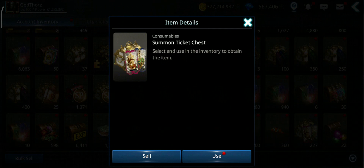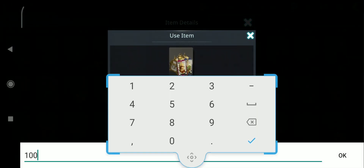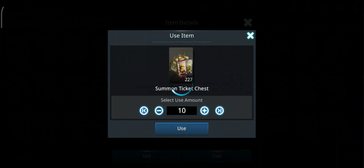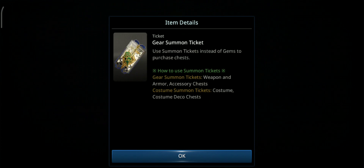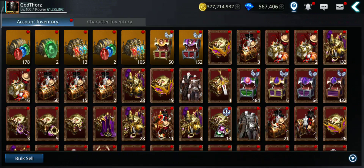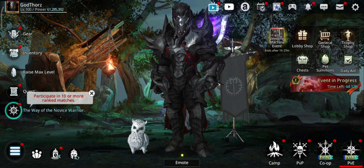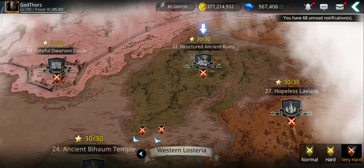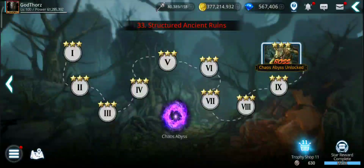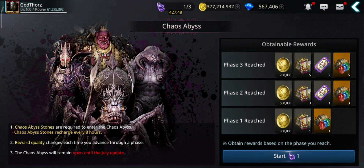I have 227 Summon Ticket Chests. Opening these can give you either gear summon tickets or costume summon tickets. How can you get these? You have to start doing the new Chaos Abyss — we still have two months to do this one.